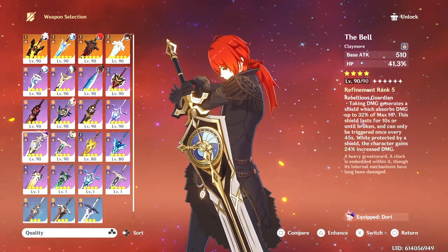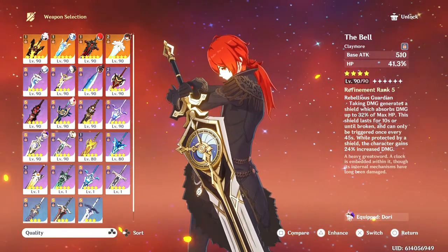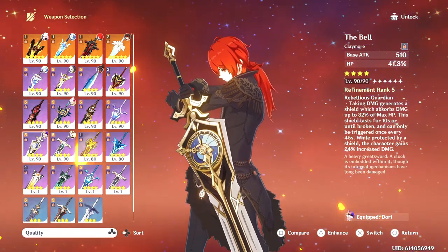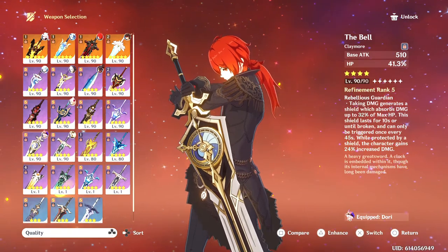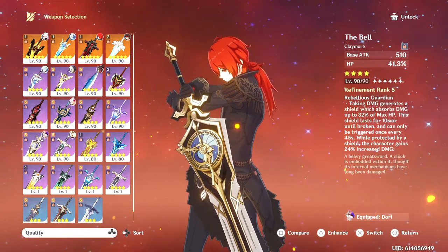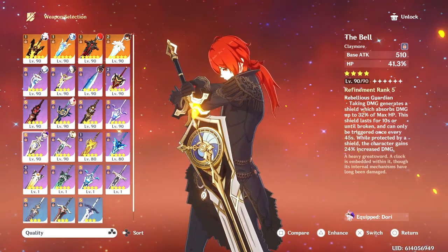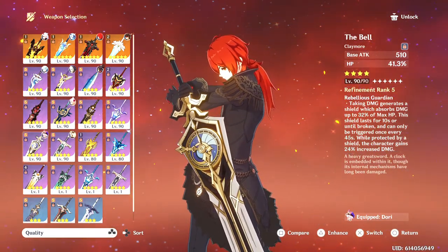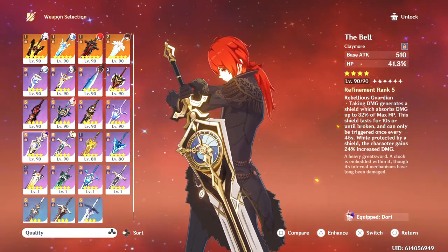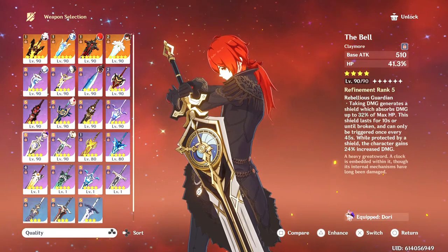She does scale off of HP, as confirmed officially. She's going to be tanking and redirecting damage from other characters. Technically The Bell could work for her, but it does cast a little shield on her, which she doesn't like. If you have no one else to give The Bell to and you happen to get her from the standard banner after 3.6 and don't really plan to use her — and you don't have anyone else to give The Bell to — then maybe this could be a good option. In my past video I talked about Dory, since Dory scales off HP, so it works for her — that's why it's on Dory.